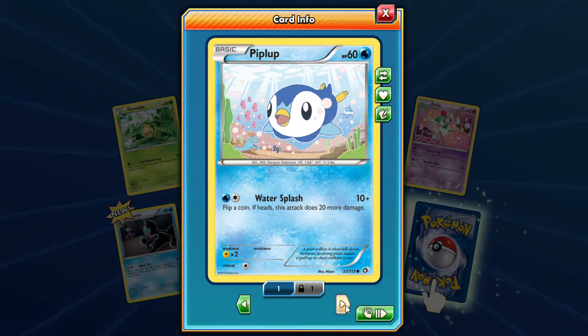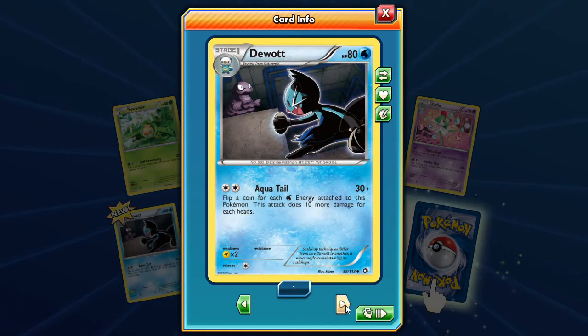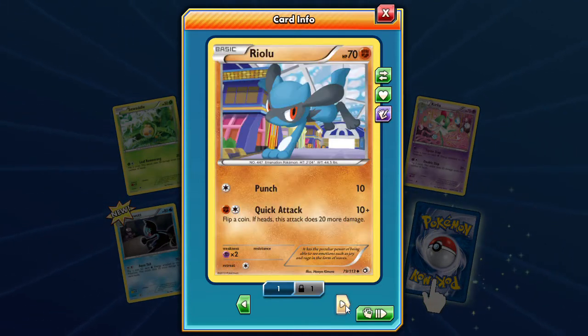What a plethora of Pokemon behind that one, and Luvdisc with the water splash. We got Corsola with the tiptoe step — draw a card for each psychic energy attached to this Pokemon, that's kind of interesting. Then we got Corphish gonna be taking down something with that Aqua Tail — flip a coin for each water energy attached, 10 more damage for each heads. And then we got Riolu, which is a pretty sweet artwork inside a pavilion, with Pound and Quick Attack.